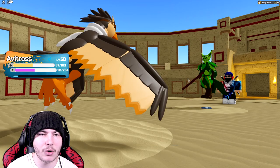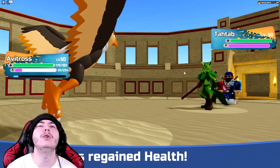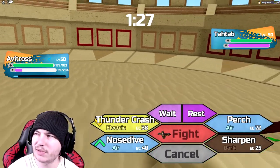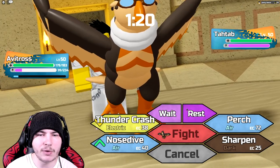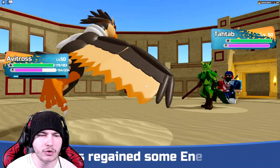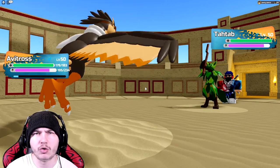Into Tatab — they do have Tatab! I can actually tank it pretty well. They go for Bushwhack. I did Rest, so it's going to do a decent amount — that's actually a lot. We're going to go for Nosedive to get rid of it. I'm going to lose a lot of health and might actually KO myself with this. Don't KO yourself. Nice — okay, I'm still fine. I can go for the Perch. Tatab is down, which is really good. Tatab was scary for my team.